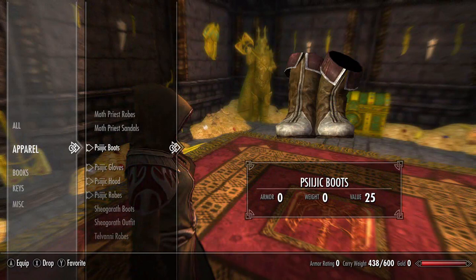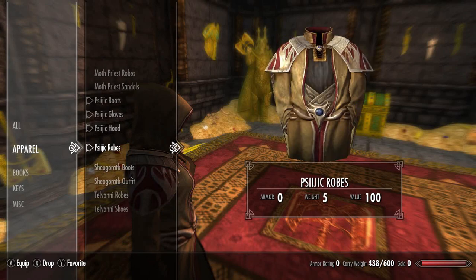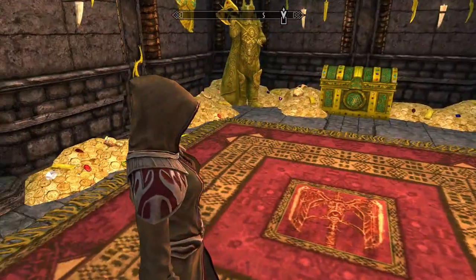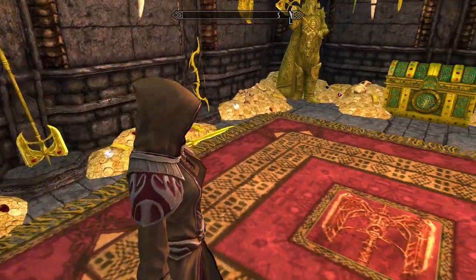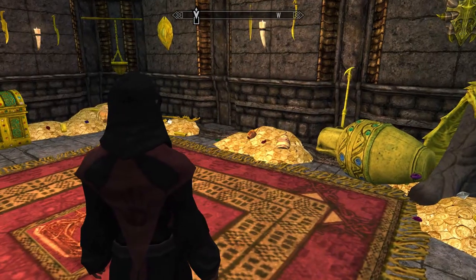Next up we have the Sigig set: the Sigig boots, the Sigig gloves, the Sigig hood, and the Sigig robes. Here's all of them equipped together — quite a beautiful set. You'll see this in the College of Winterhold quests, the equivalent of the Mages Guild quests in Skyrim. A very beautiful, cool set — I do like it.